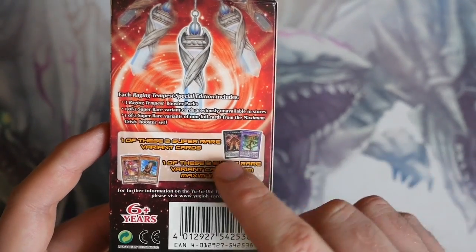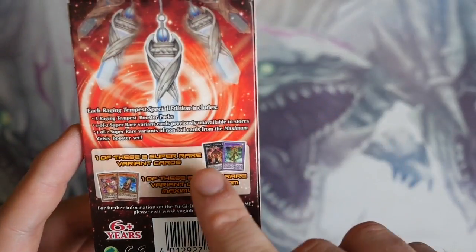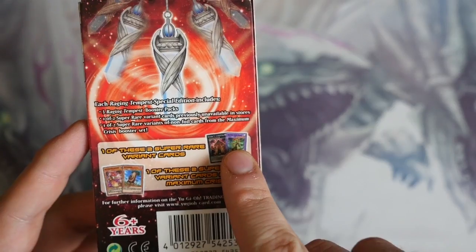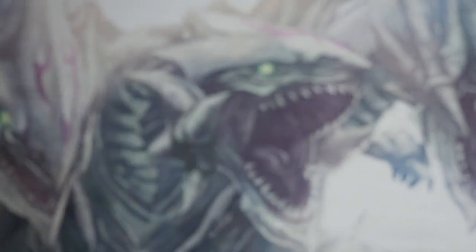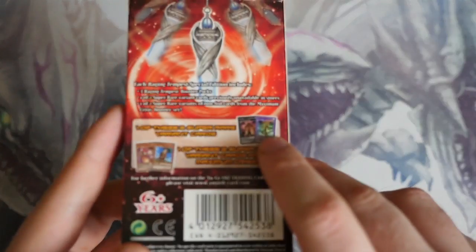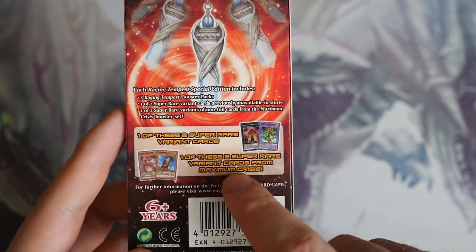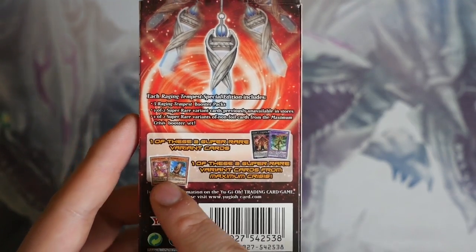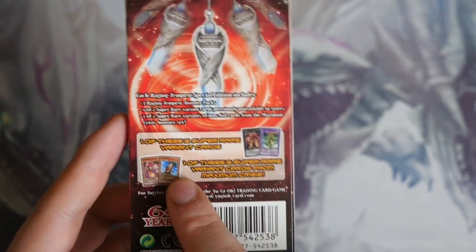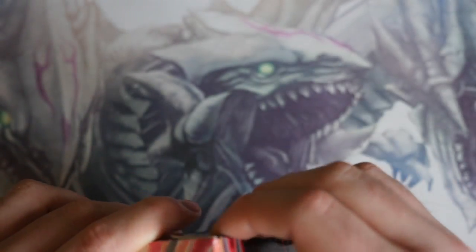So the one or two Super Warrior variants that are the promo cards you get in this set — only in the Special Edition — is Number 22 Zombie Stein, which is very nice for my number collection, and then the new Elemental Hero. Master Hero, sorry. So the new Wind Master Hero that was a promo in Japan, and then the one of two variants from the upcoming set of Maximum Crisis is Zoodiac Katarust, which is good for my Zoodiac deck — not whether it's used or not, but just collection-wise — and then Bababarrel Dragon, probably the biggest promo we've had for a very, very long while.